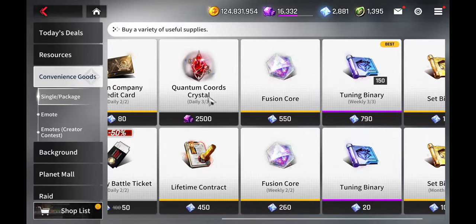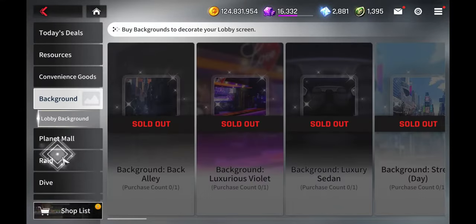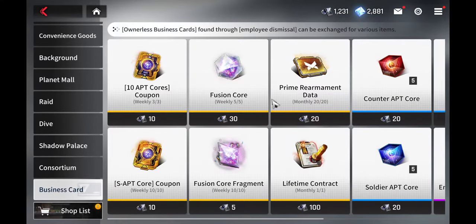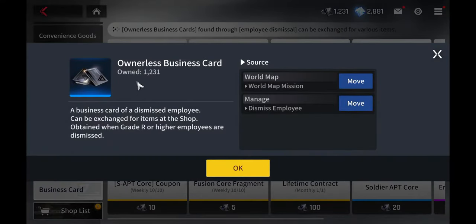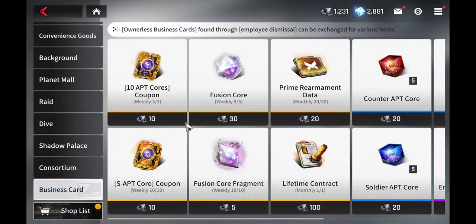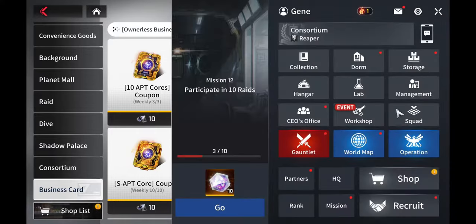Recently added to the shop are items used for Shadow Palace — these give you extra coordinates to spend when doing Shadow Palaces so you get more gear. There's also the Fusion Core section, which refreshes every Sunday. If you have enough ownerless business cards you can spend them here.